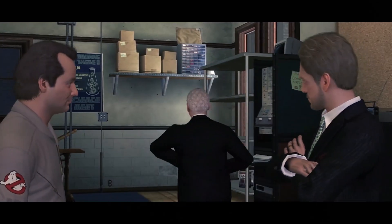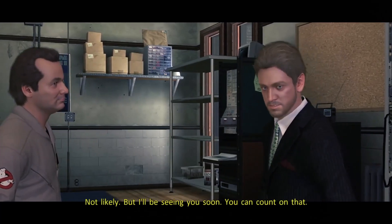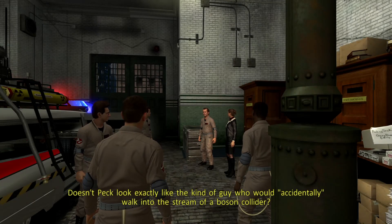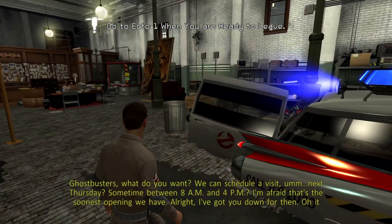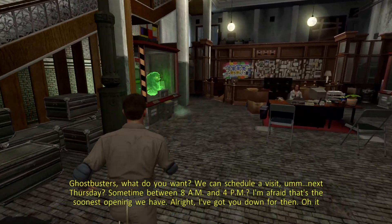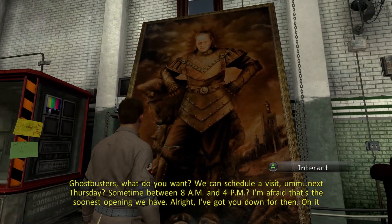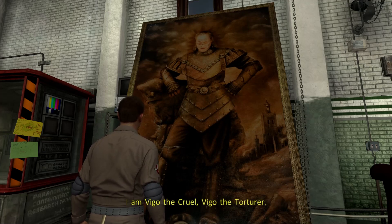Okay Alyssa, get some rest. Now that we're all friends, can we get invites to the museum opening? Not likely, but I'll be seeing you soon. You can count on that. Doesn't Peck look exactly like the kind of guy who'd accidentally walk into the stream of a boson glider? I'm just saying, it could happen. Let me check out the firehouse here because I really haven't yet. Got a little Vigo the Carpathian here. I am Prince Vigo von Hamburg-Deutschendorf. I am Vigo the Cruel. Vigo the Torturer.